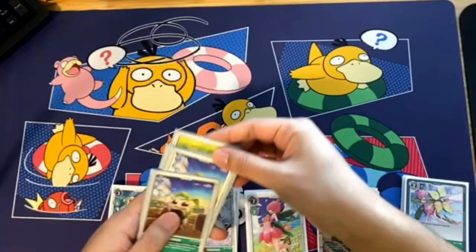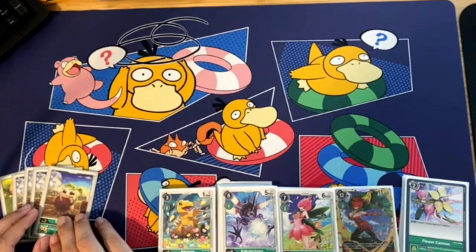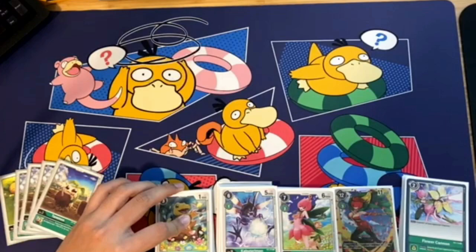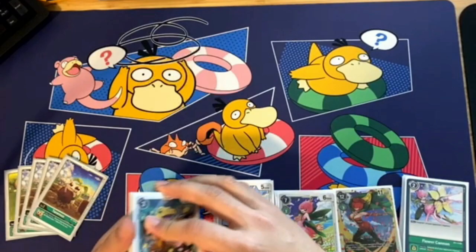I'll start with the eggs. First we have one copy of Freemon — however you pronounce that — and then four copies of Taunemon. Taunemon is definitely the easier card to fulfill the requirement for, hence why I'm using more of them. Freemon gives a little bit more DP, but it's a bit more conditional and harder to work with. Sometimes it can come in clutch, but it's hard to activate because sometimes your opponent will only play one or two Digimon at a time.